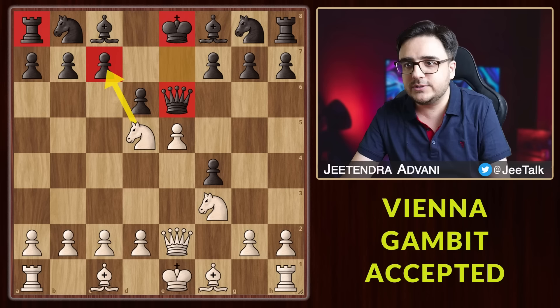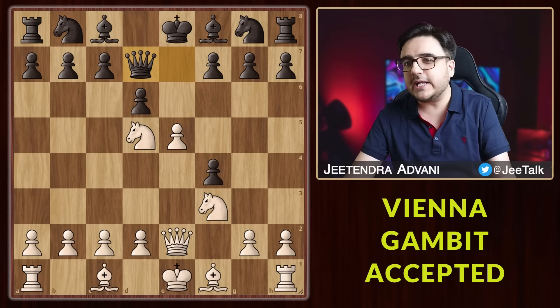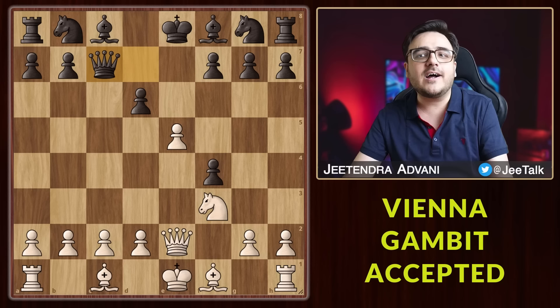Qe6 is clearly losing for black. Therefore in most cases you will see Qd7 or Qd8. It doesn't really matter what he plays because you have a discovered check lined up. A simpler way is to attack right away by taking this pawn. The rook is in danger, so he takes with the queen, and ultimately you have this discovered check and again the queen is out of the board.